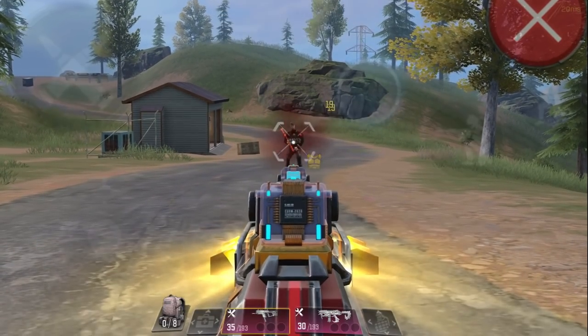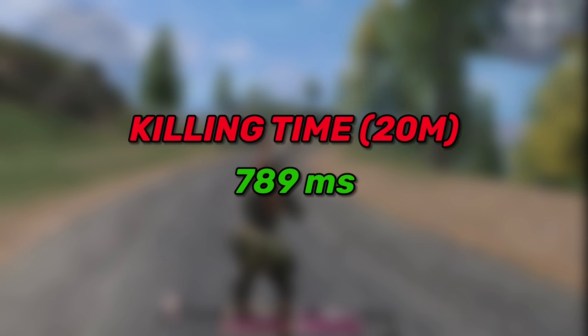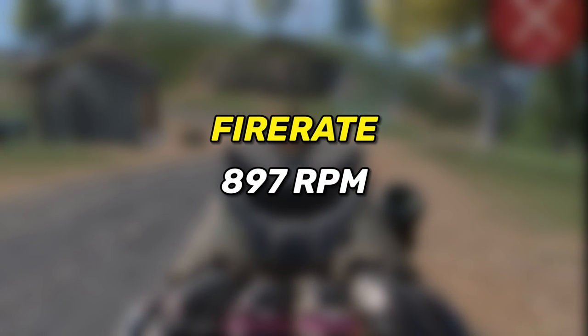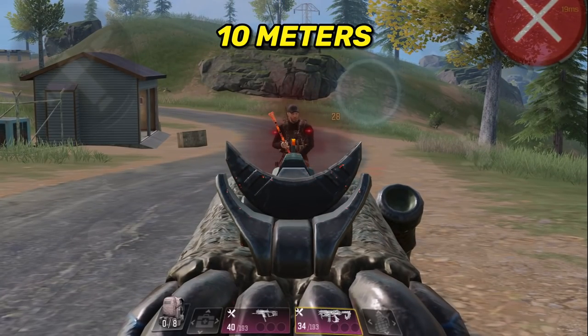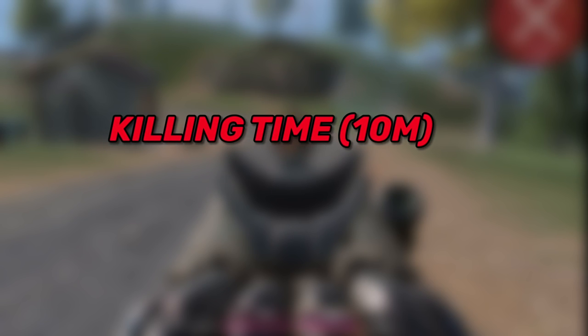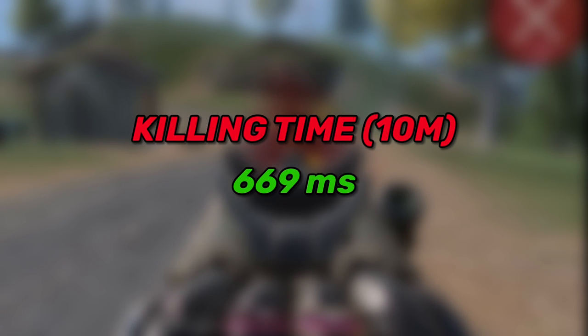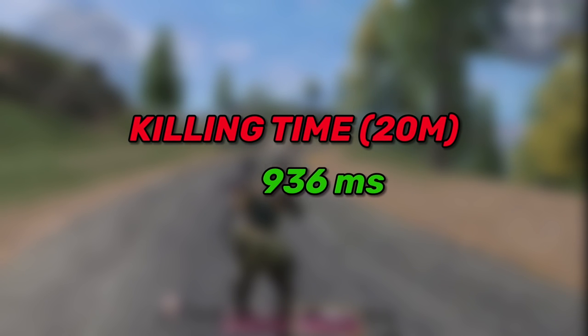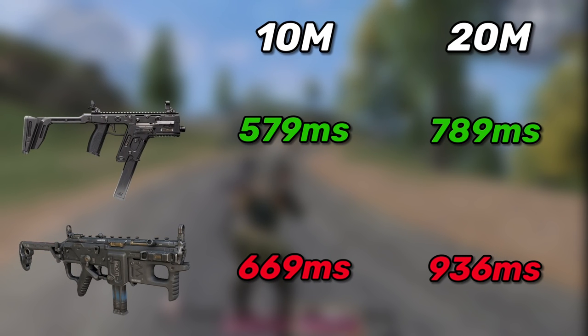At 20 meters range the Fennec deals 19 damage, killing the enemy within 789 milliseconds. As for the MX9, it has a fire rate of 897 rounds per minute. At 10 meters range it has a damage of 28, killing within 669 milliseconds, and at 20 meters the damage drops to 20, killing within 936 milliseconds. So you can see that the Fennec beats the MX9 at both ranges when it comes to killing time.